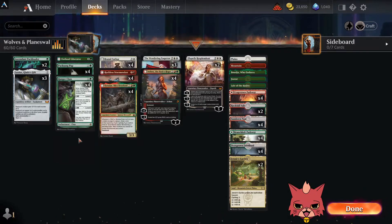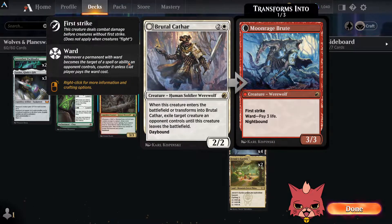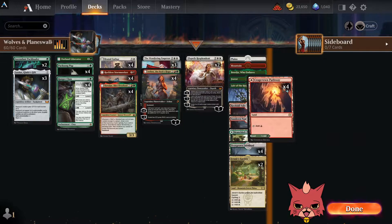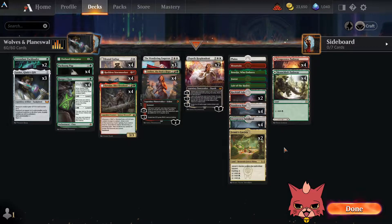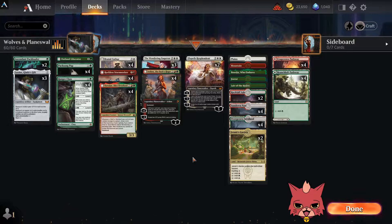The mana base was tough to put together. The front end only requires green, but when we hit the three-drop we need at least one white source to cast Brutal Cathar on turn three, which is important against aggro. The pathways lean towards green to make sure we get green out early, and then we have all these other dual lands. We also have a Lair of the Hydra and a Boseiju Who Endures. Let's hop into some normal play mode and see how it goes.